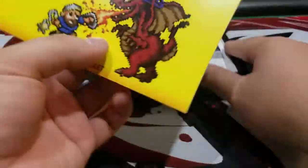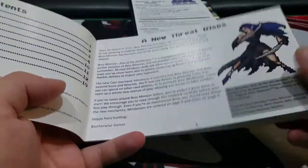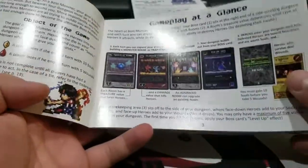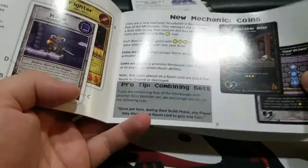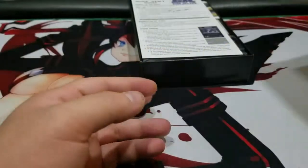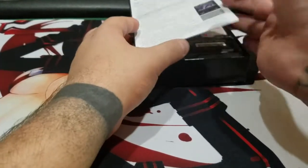Of course, we have our manual. I want to rifle through the whole thing, but I'm probably not going to because that would take too long. Let's just say there's a whole bunch of new stuff in here — mini-bosses. If you want to see the rulebook up close, I can try and do a video about the rulebook, but here's a look at the quick guide.